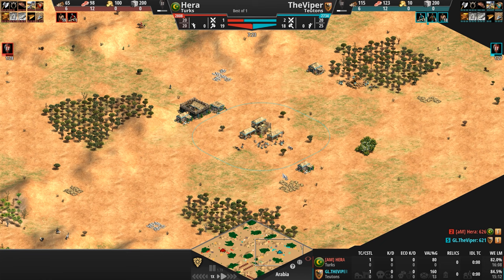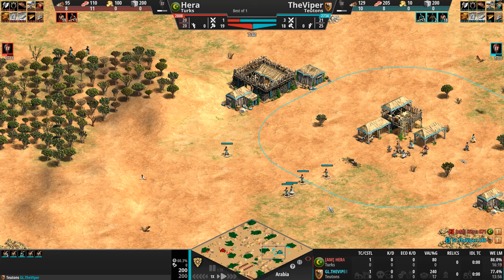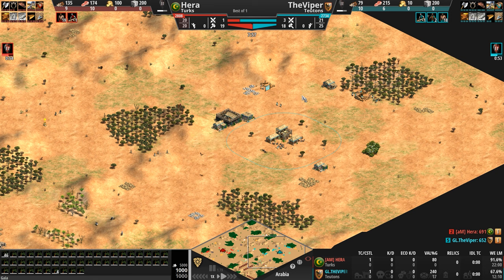Primary gold is very much in the backwards position for the Viper. Primary stone is middle of the road as he moves out with two militias and a bunch of villagers. There's a little bit of extra gold in the back, a little bit of extra gold and stone in the front, and the forests form a bit of a triangle shape, meaning the Viper can very easily wall his base off if he wants to.